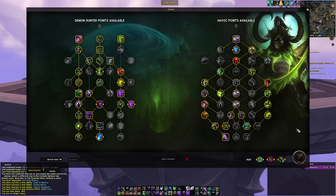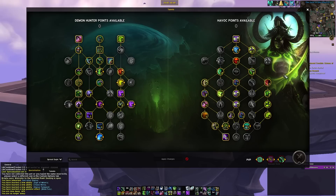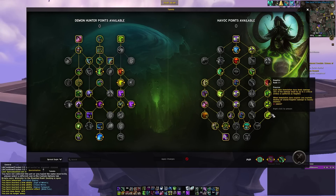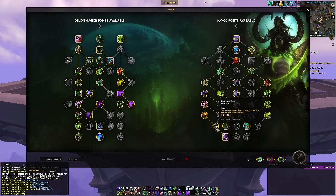It is a little bit less in this build though — we don't have Any Means Necessary, which means our Growing Inferno and related talents are weaker because our Immolation Aura isn't Chaos Damage and doesn't scale off Mastery. But it still deals an expectable, solid amount — good AoE damage, good uncapped burst. And then on the left side you have things like Momentum, I Know Your Enemy, and Essence Break, which are really strong damage options.